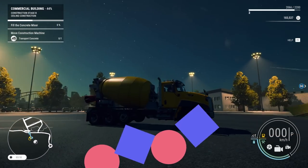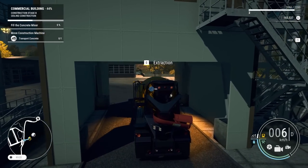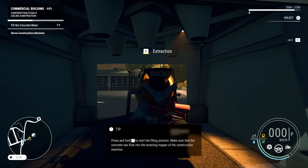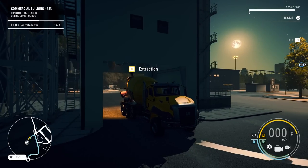We're back in Construction Simulator, building stuff. Right now we're filling up the concrete mixer because we're heading over to a souvenir shop that we're building. We started it at the end of the last episode, so if you missed it, check out the playlist.